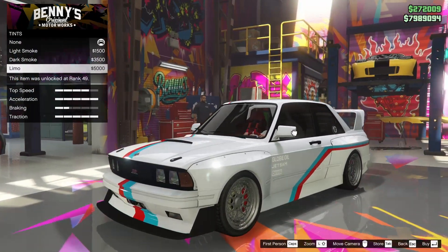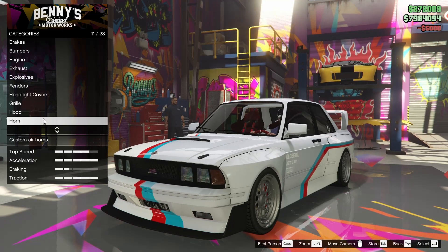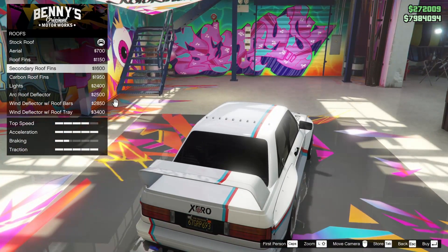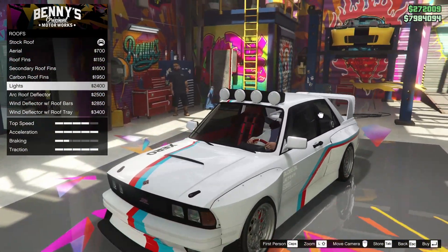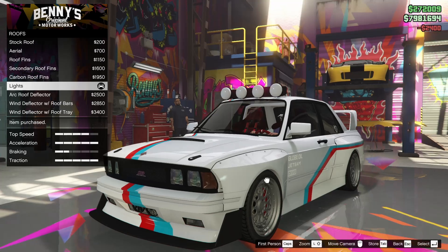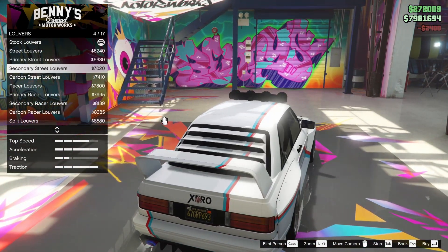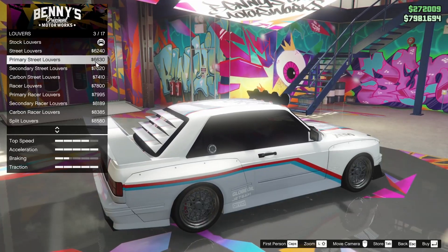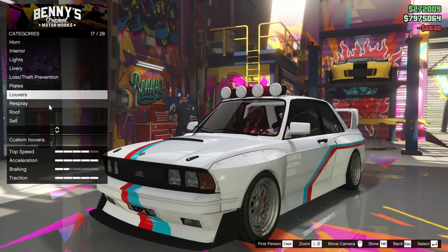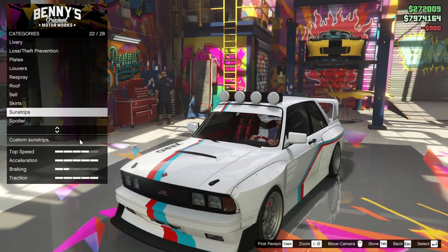We have bulletproof tires as well. For the windows, we're going to tint these all the way out — that looks really good. Going back to the roof, I think I am going to go for the roof lights, they look too good to pass up. For the louvers — should we add these as well? The car already looks insane, but let's add the louvers. We might as well go crazy with this car.